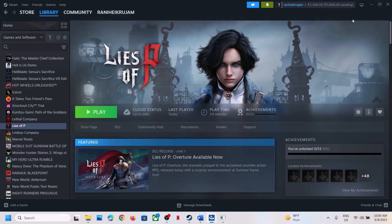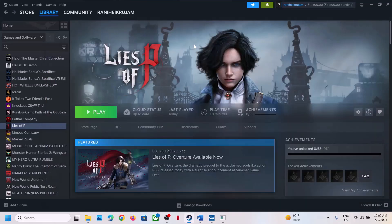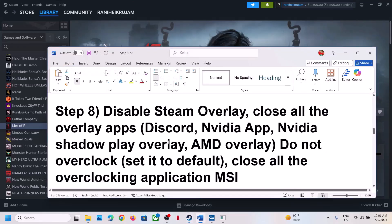The next step is to disable Steam Overlay. In Steam, right-click the game, select Properties, go to the General tab, and turn off 'Enable the Steam Overlay while in-game.' Also disable overlays in any other apps — for Discord, go to Discord settings and turn off overlay; for the NVIDIA app, go to its settings and turn off overlay.